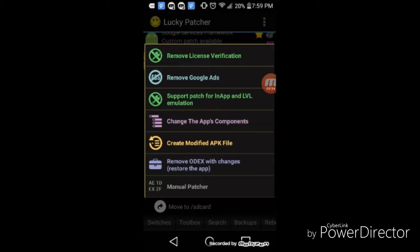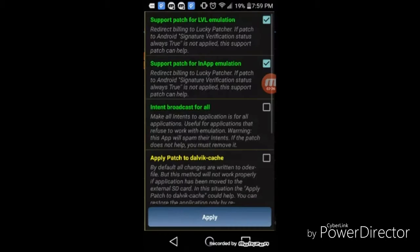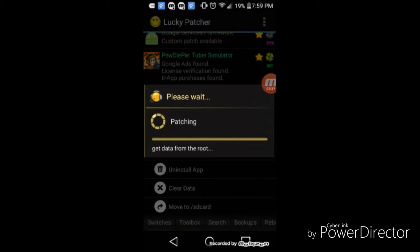Open the menu of patches, then Support Patcher and level emulation. Don't click anything here — leave it as it is — and then click apply. It's going to take a long time, so we're going to wait. I will see you guys when this is done.